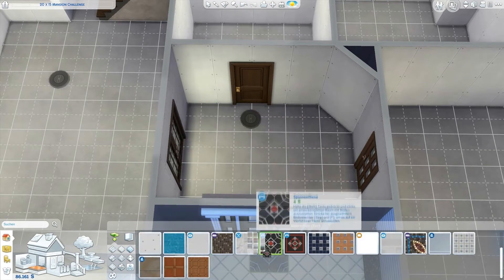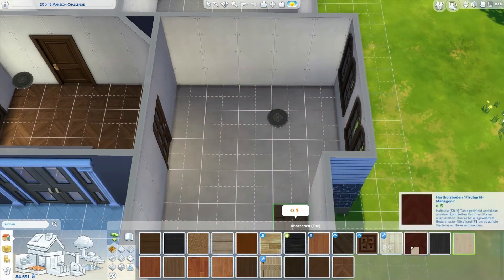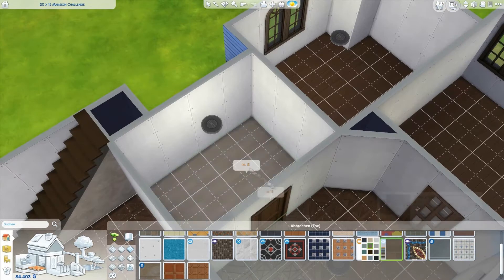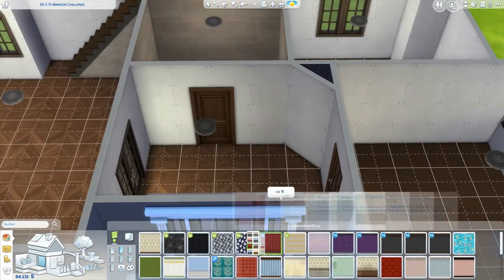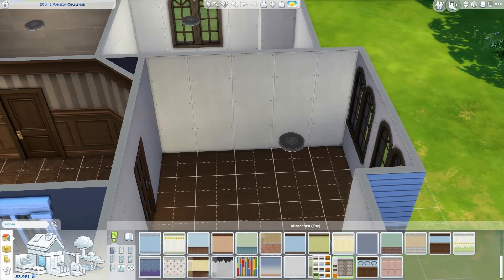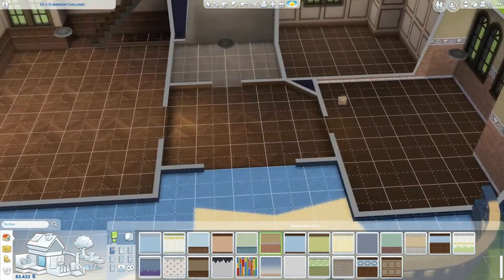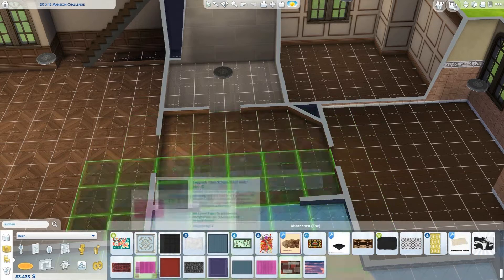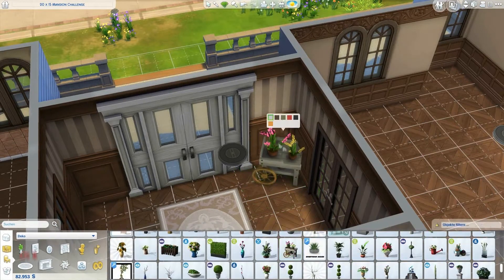I kind of really like the inside. The rooms aren't super huge but for a small 20 by 15 lot I think it's okay. It's designed for two sims — maybe a family with a kid, or two friends. I recently discovered Gossip Girl and I could imagine Blair and Serena living here: two besties sharing this little mansion. There are two bedrooms upstairs so they could easily live here.